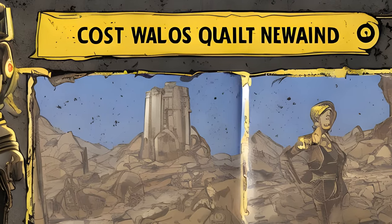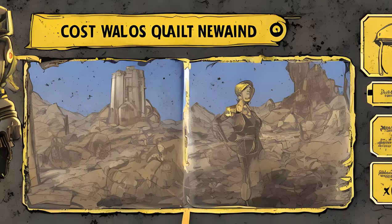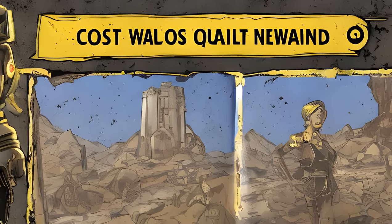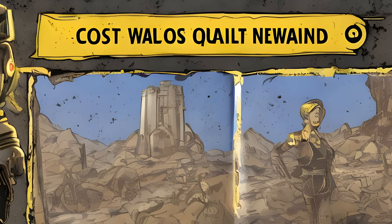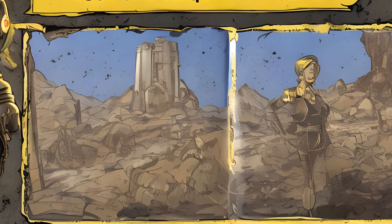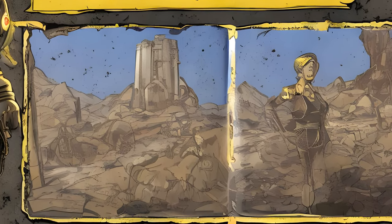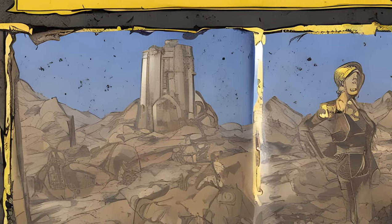Fallout 76 Quests: Wastelanders — Main Raiders. If one chooses to side with the Settlers for the Vault 79 Raid, only the first three quests below are accessible.